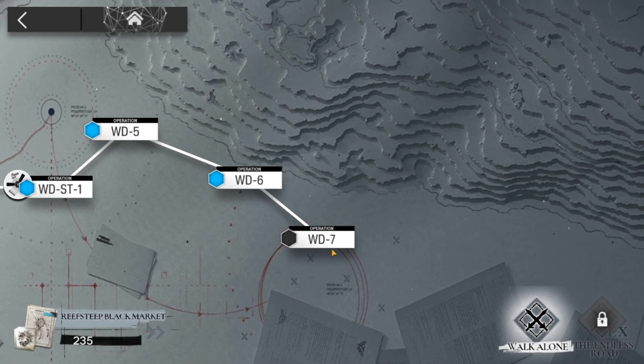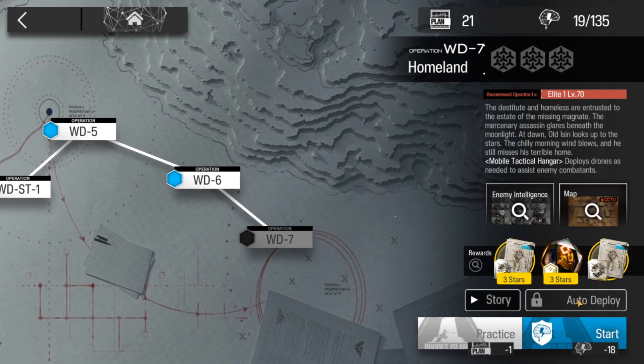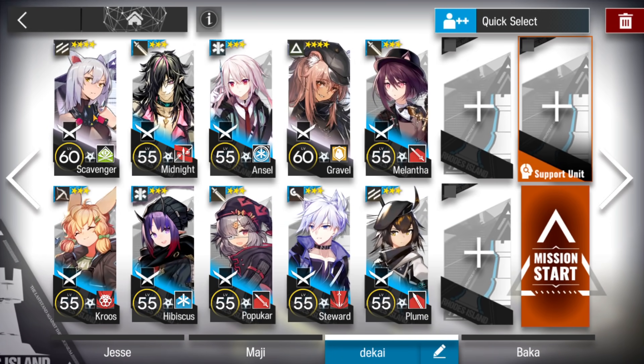Alright, let's clear WD-7. This stage is really simple. You just need one vanguard — a good one to get good deployment points — one sniper, one ranged guard with arts damage or just someone strong, two medics, one AOE guard, one fast redeploy, a dualist guard, a single block vanguard, and a caster. That's all we need, let's do this.